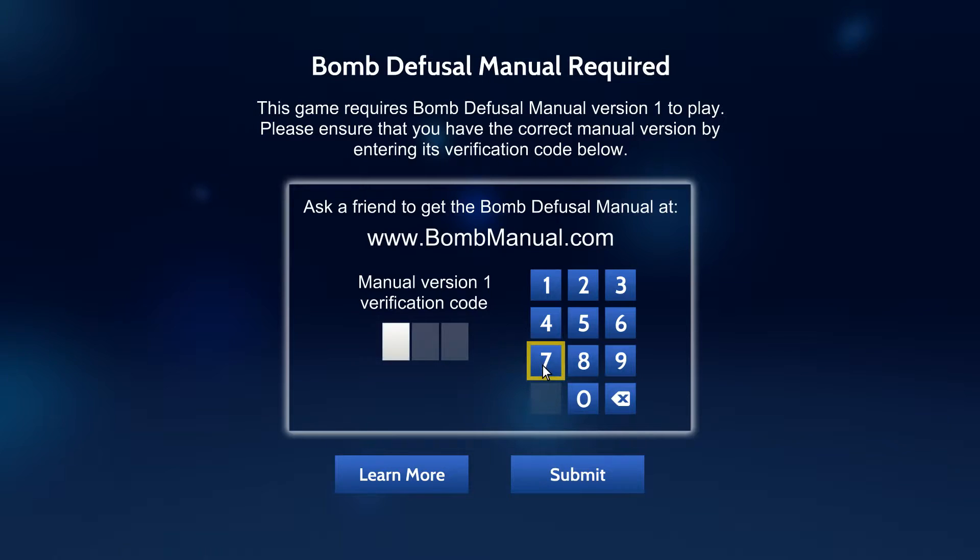I need the code, Brian. 2-4-1. 2-4-1. Submit. Aye, LaMau. Stop.